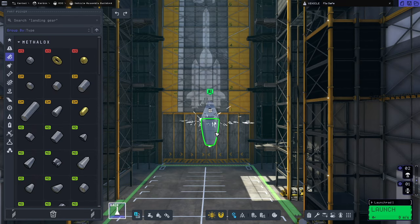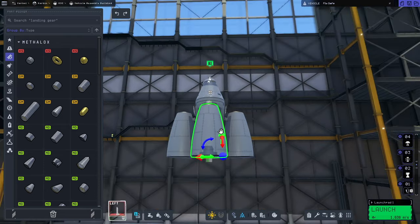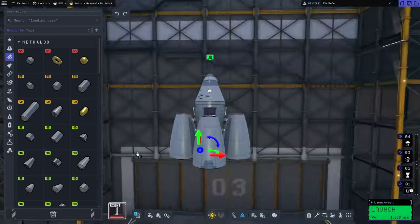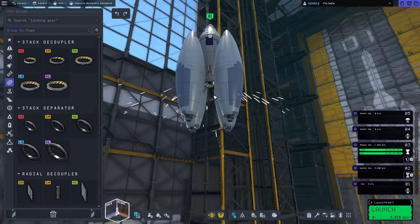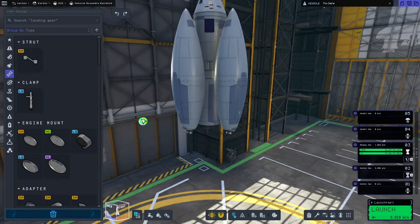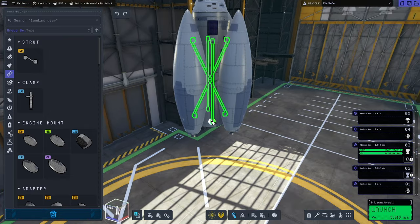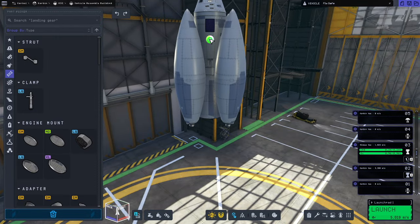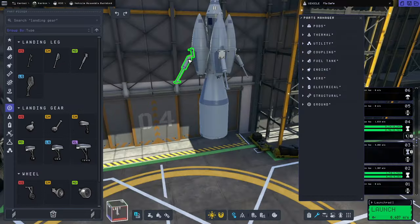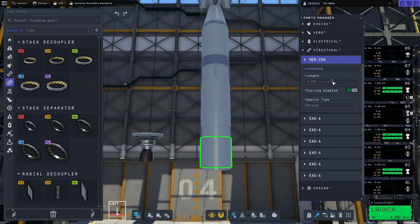Let's do something practical with this. Let's imagine that we have never been to Mimus before — we have no idea where the biomes are — and we want to make it a little bit easier to collect that lovely science. We are going to build a craft, go all the way to Mimus, scan it with a fleet of scanning probes, and then land and do flags and footprints for every biome on Mimus in one trip.